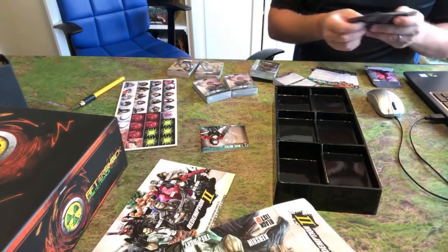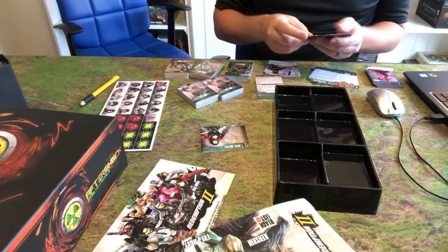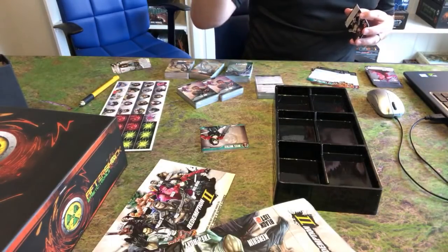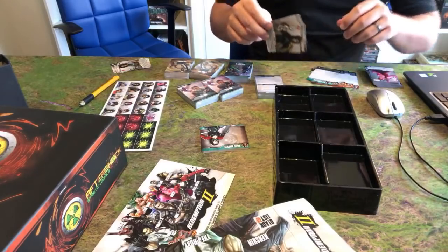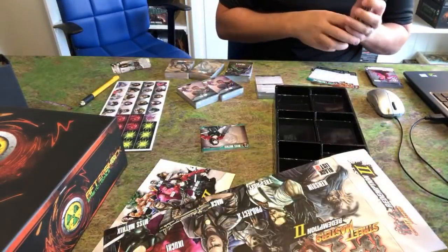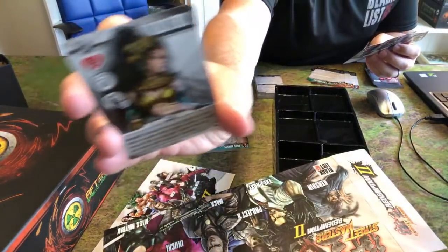As I was saying before — a little bonus we added that was probably unexpected because we didn't announce it. People have been asking a lot for rival and ally versions of the core game fighters. So one thing we did is in Essence of Evil, we had an ally-rival version of Kiryu because that was a story about him becoming a Coochie. And then in this Redemption 2 box, we added rival and ally versions of the other five core game fighters. So now in your collection you should have rival and ally versions of all the core game fighters.